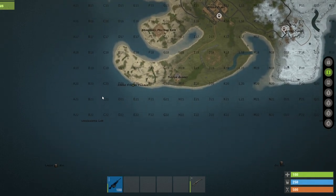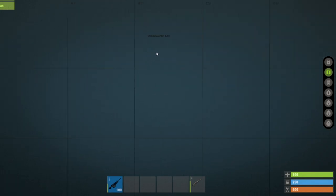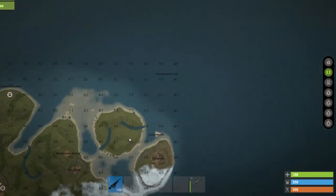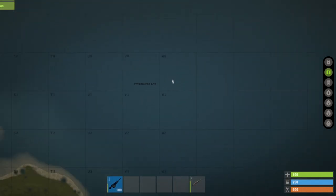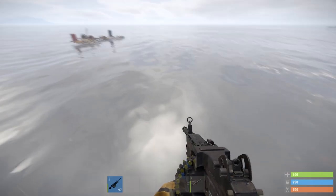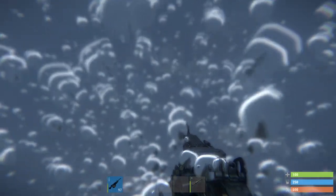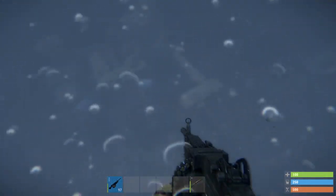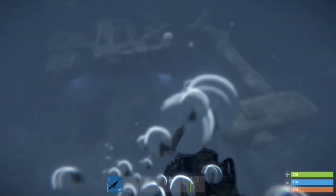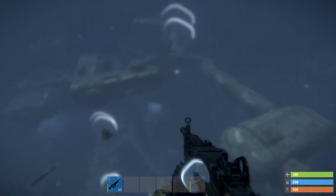The underwater labs are one of the newest monuments in Rust. You usually get three locations for the labs, and they can be found by locating the text 'Underwater Labs'. The labs are almost never the same, so don't think that because you've been to one once, you know what they're all about. The different styles make different challenges, and this makes creating a tutorial quite different — but that sounds like an Annie Codd problem.